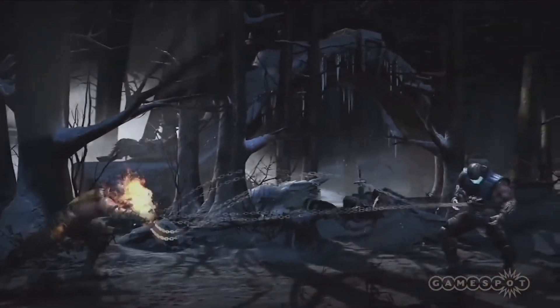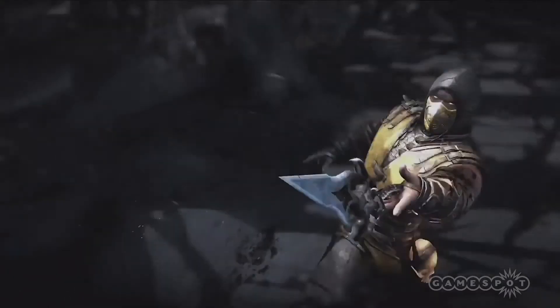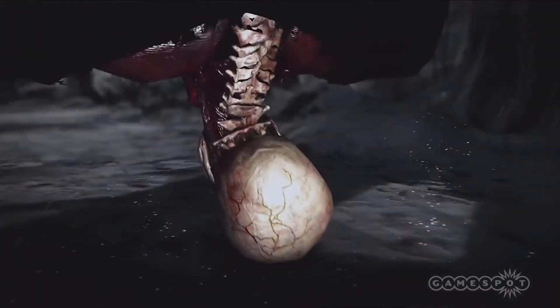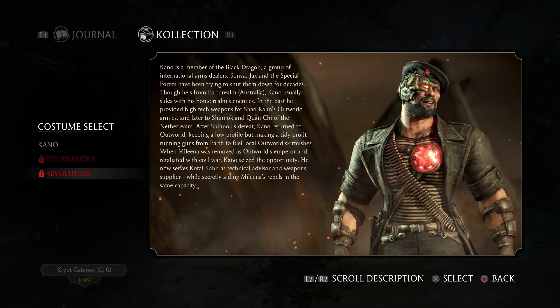Now to our last piece of gaming news for today: a brand new patch for Mortal Kombat X has been released. The patch includes some gameplay tweaks as well as a whole bunch of new costumes for many of the characters, including the classic Sub-Zero skin which is pretty awesome. Along with the Sub-Zero skin we also get some custom skins for Ermac, Kano, Reptile, and a whole lot of other characters as well.